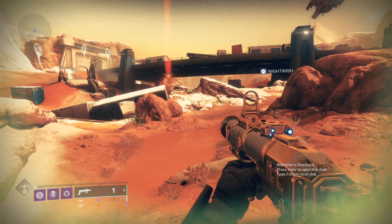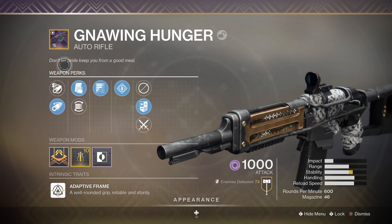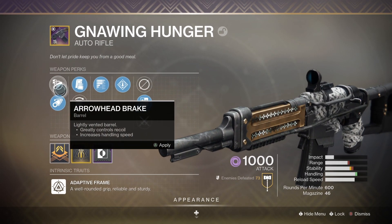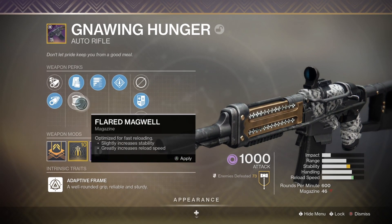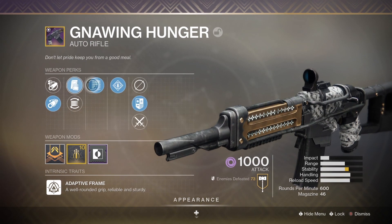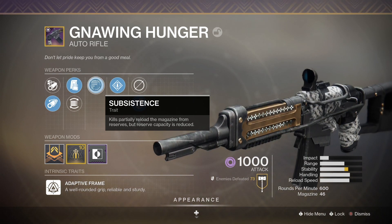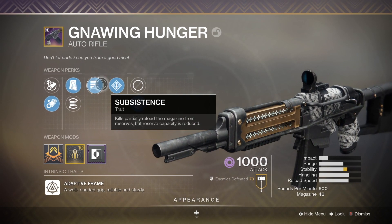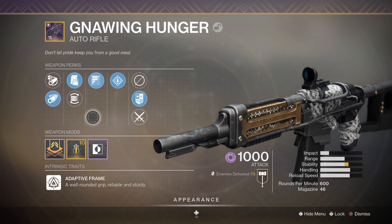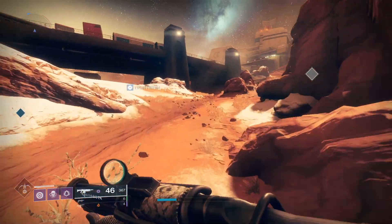Anyway, for this review — Gnawing Hunger is basically a weapon you get from Tier 3 Reckoning or Gambit Prime. The roll I'm using is Corkscrew Rifling, which increases range and stability; Tactical Mag, which I prefer for the bigger magazine; Subsistence — I thought it wasn't a great perk at first but I was very shocked when I tested it: kills partially reload the magazine from reserves, though reserve capacity is reduced. Then I got Rampage, plus a Stability masterwork, which I'd recommend.